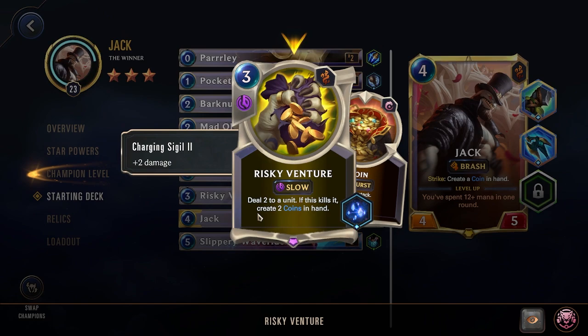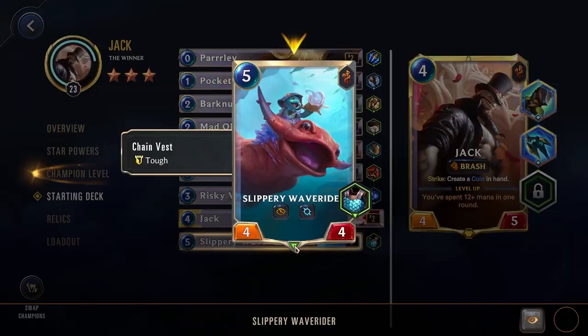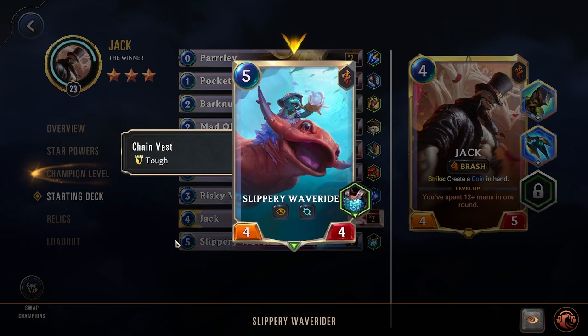We also have Risky Venture with the Charging Sigil — 2 extra damage — so it deals 4 to a unit. If it kills it, create 2 coins in hand. Great removal, and since it's also the champion spell, extra copies of Jack turn into it. Then we have Jack at 4 mana, and the Slippery Wave Rider at 5 — Tough, Elusive, and Attune. It's fine but not exciting. I normally cut it first chance I get, as all the other cards in the deck are just really, really good.